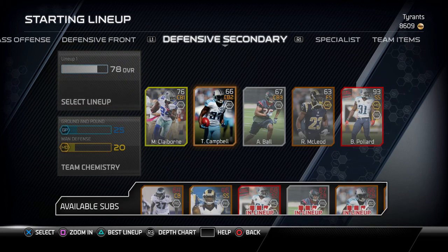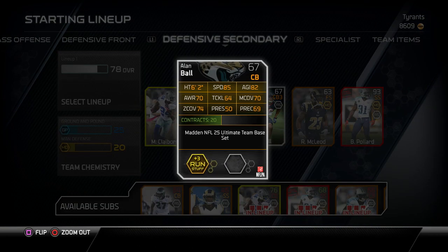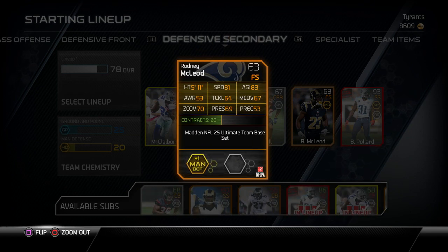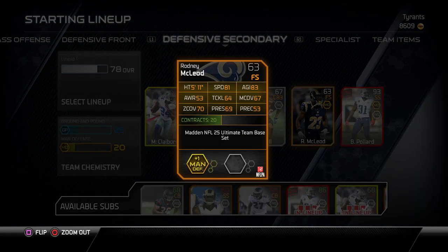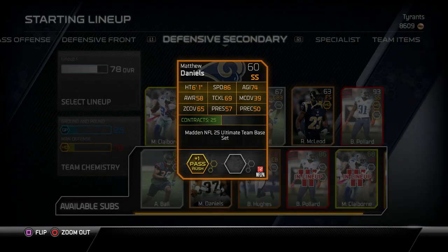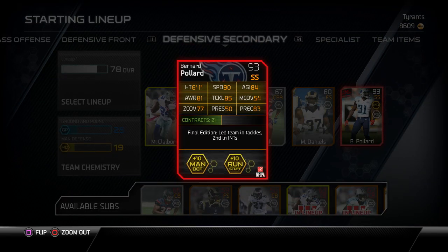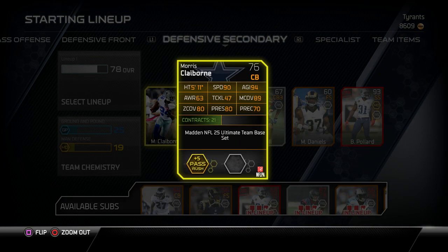In the secondary we have Morris Claiborne, Tommy Campbell, Alan Ball — and he's terrible. Rodney McLeod, whatever you want to call him, is our free safety and he's not very good at all — 81 speed, 70 zone. I may end up just putting Daniels there. Yeah, we're going to go ahead and put Daniels there — he's definitely better.